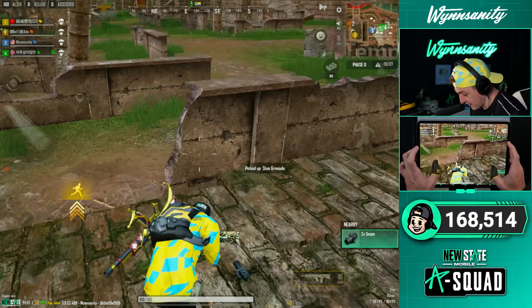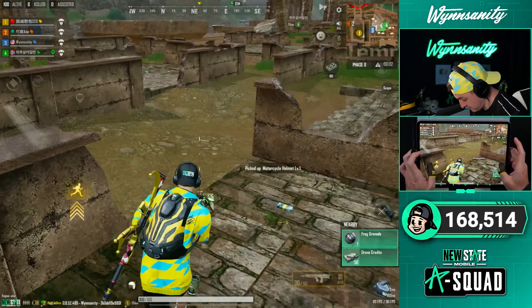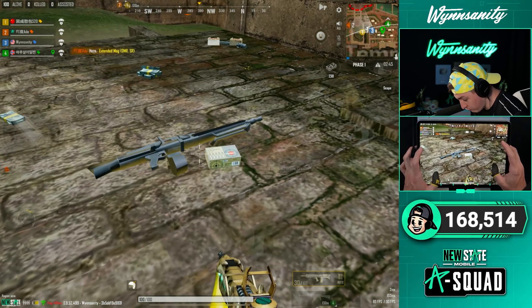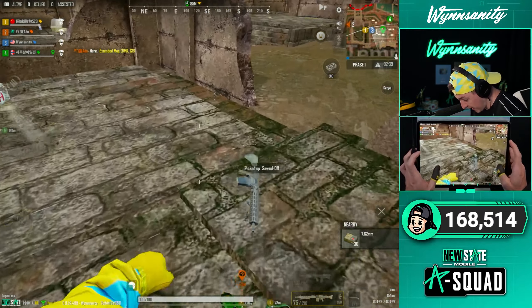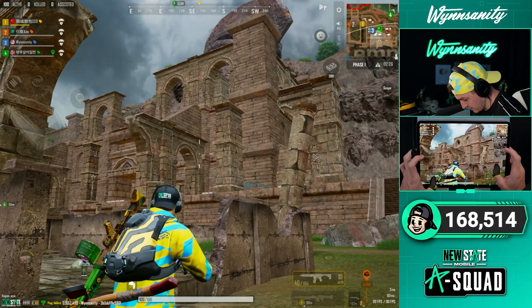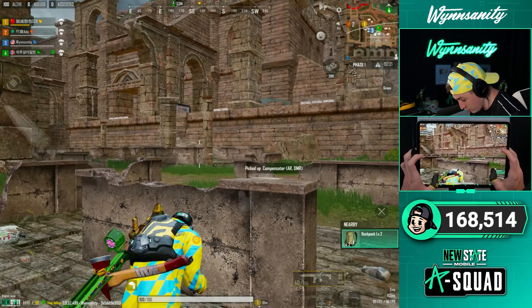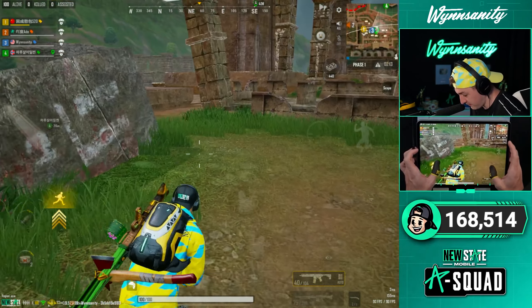If we can also find an SL8 that'd be perfect so we can customize it and check out the new weapon customization. Oh, there's literally an MG3 right there - that's crazy. They weren't kidding, there are just actual crate weapons here on the ground. These ruins are huge and the first zone seems to be pretty big, like almost the entire map.